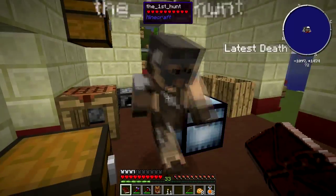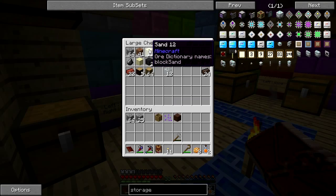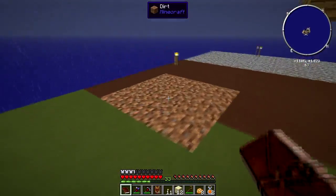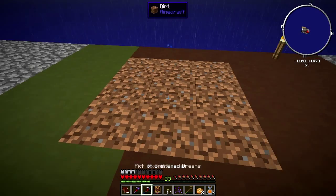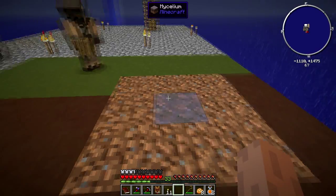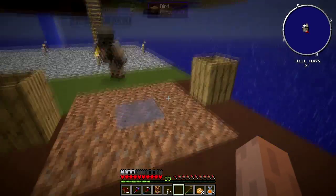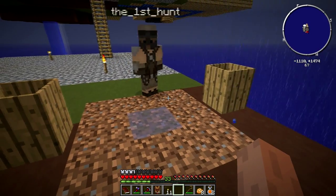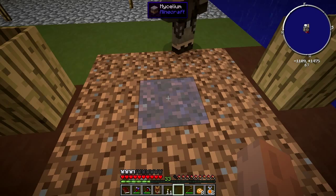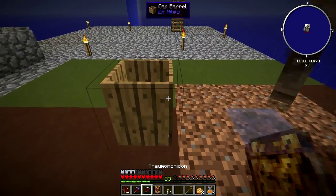We can use the soul sand to make a golem so we can automate our sifting - at least the gathering of all the junk. Do we have any sand? Yeah, we have 12 sand. I'm going to take the sand with us. Let's go downstairs. It's not expanding to the other dirt blocks. It should expand eventually. It'll expand.